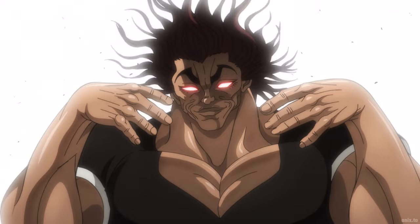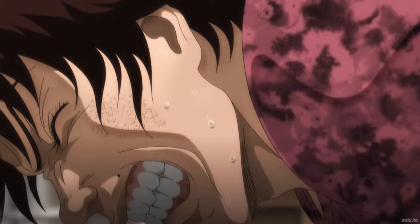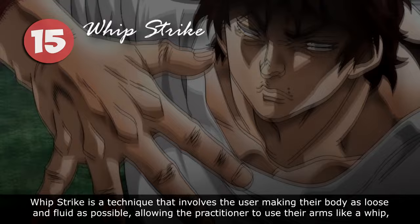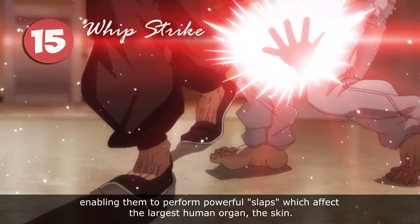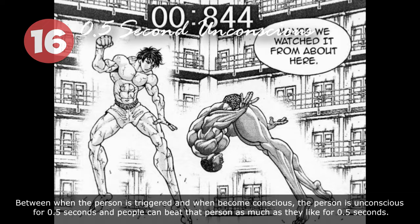The Whip Strike is a technique that involves the user making their body as loose and fluid as possible, allowing the practitioner to use their arms like a whip, enabling them to perform powerful slaps which affect the largest human organ — the skin. Between when a person is triggered and when they become conscious, the person is unconscious for 0.5 seconds, and they can be struck during that window.